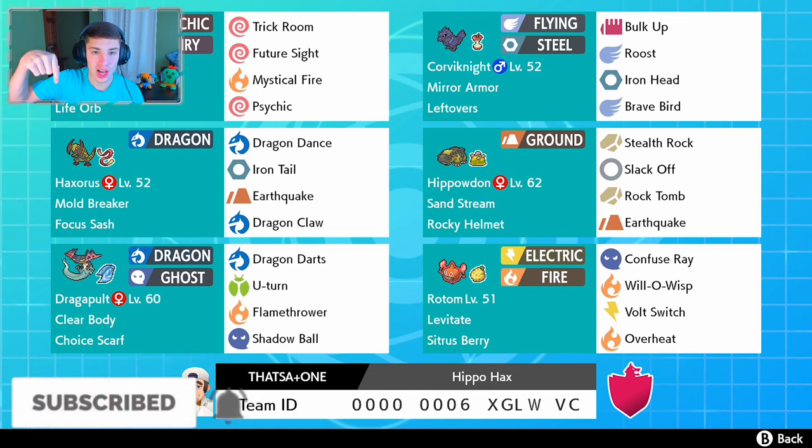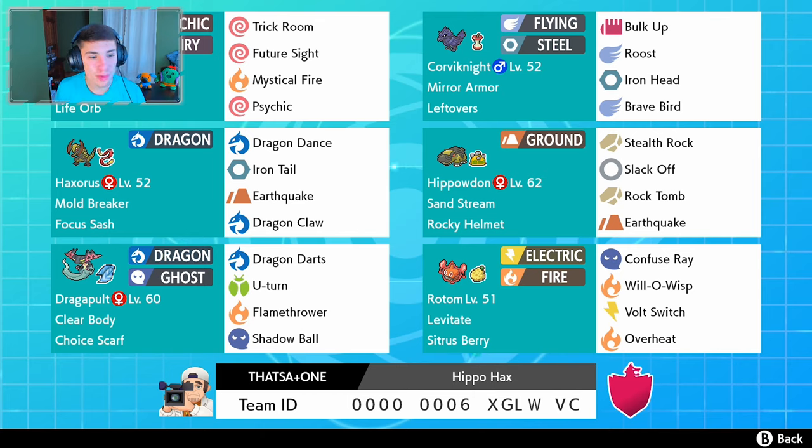In today's video we're rocking this Haxorus team. This Haxorus team is very good for countering Mimikyu considering his Mold Breaker. We're rocking a Life Orb Hatterene with Magic Bounce, a Focus Sash Haxorus with Mold Breaker — which lets us hit through Mimikyu's disguise and Snom's Ice Body — rocking Iron Tail which is super effective on Mimikyu. Then we got our Choice Scarf Dragapult, Leftovers Corviknight, Rocky Helmet Hippowdon, and a Sitrus Berry Fire Rotom.